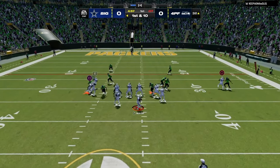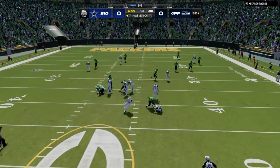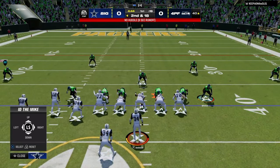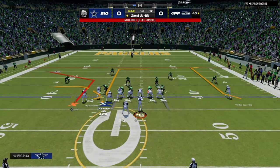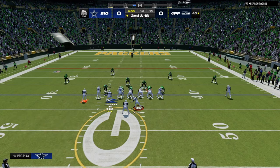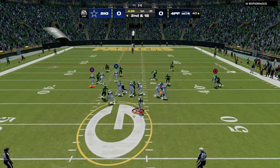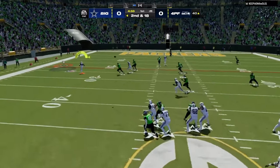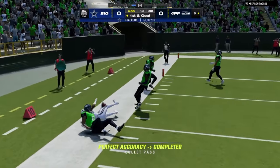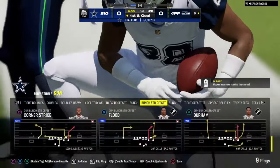He's kind of running a weird defense — there's a little disengage gap and some edge pressure. This is 4-3 Even but he's shifting his linebackers to the left side, probably to base out of a five-man pressure. I'm going to the double corner concept, able to hit it and get a couple yards to set up a first and goal situation.